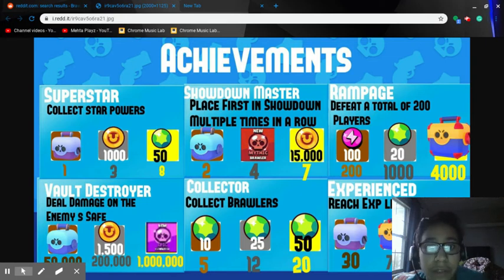Showdown Master — place first in Showdown multiple times in a row. Two in a row gets a Brawl box, four in a row gets a mythic brawler — I don't agree with the mythic brawler unless you already have all the mythics. And 15,000 coins if you do it seven times — that's way too much. Also, it's placing first, so pro players could easily do that. I'd increase the four to like ten and the seven to like twenty or something.